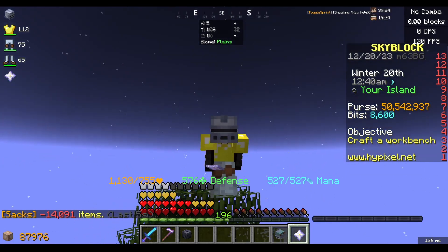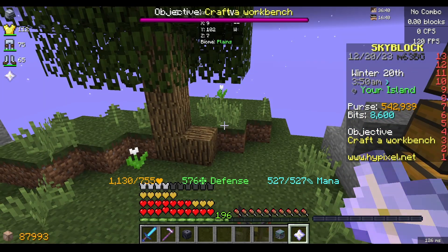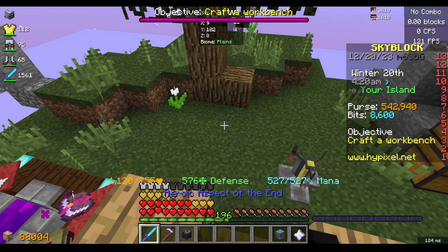That puts me at 50.5 million, so I'm going to check the auction house and see what prices are looking like. I looked about 10 minutes ago and saw one for about 50 million. We just bought Jaded Devon leggings — not bad at all. These leggings are probably worth 60 something million, so I ended up saving around 15 million, which is about what I've saved on every other piece.